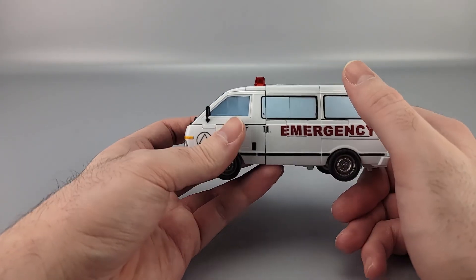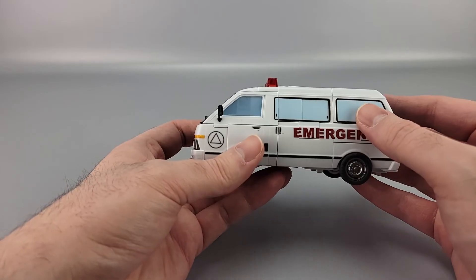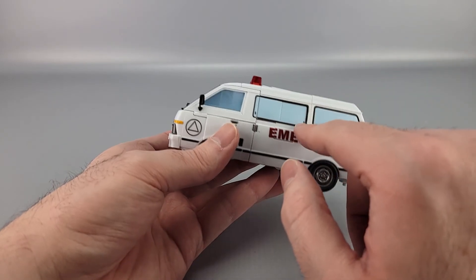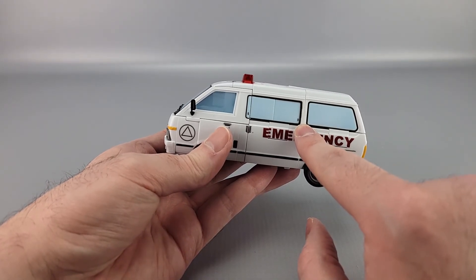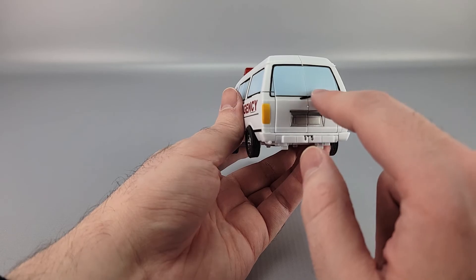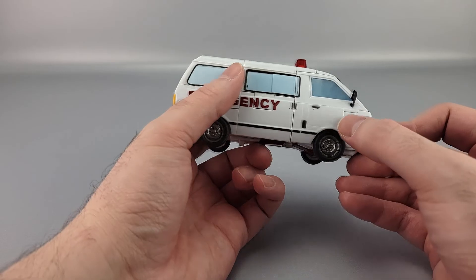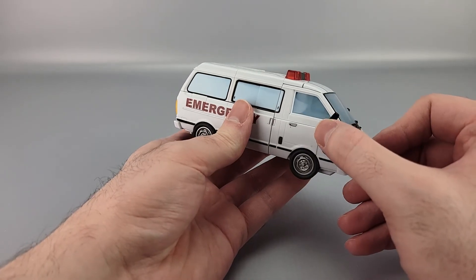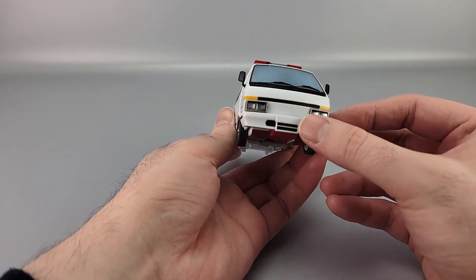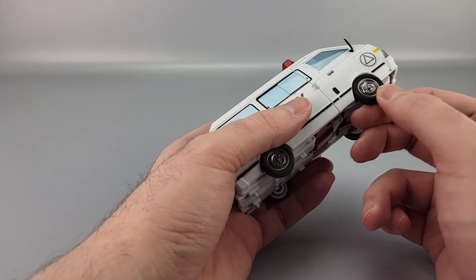If they had used translucent plastic, this entire section would have been clear because the inserts wouldn't have been viable. Instead you get sky-blue painted windows, with little notches picked out for door handles since they slide back. Taillights picked out in yellow, silver for the bumper, windshield wiper painted, 'Emergency' text, door handles, rubber mirrors with reflective silver, rims picked out in paint, and actual rubber tires.